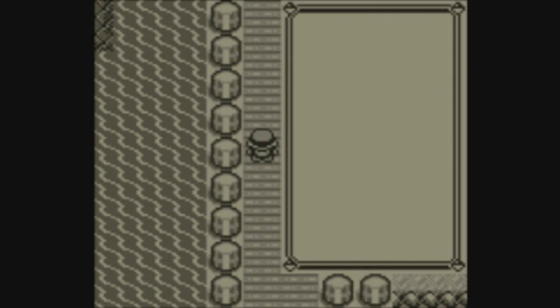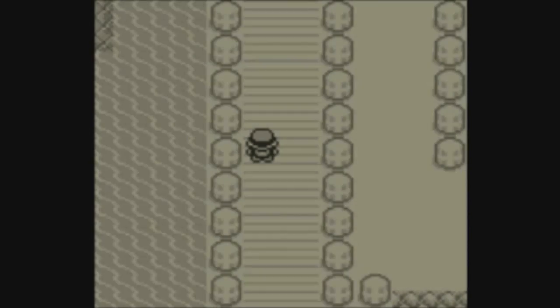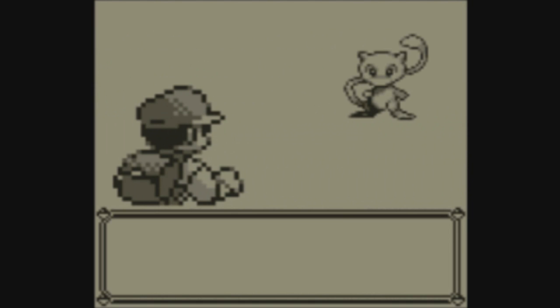As soon as the trainer comes into view of the camera on the top left of the screen, the start menu should open all on its own. Then all you need to do is back out of the start menu, and Mew should appear.